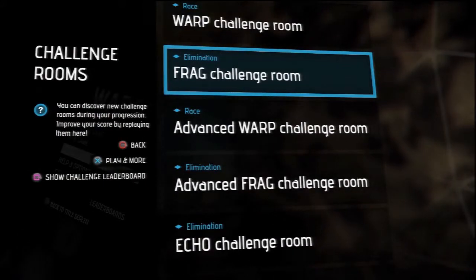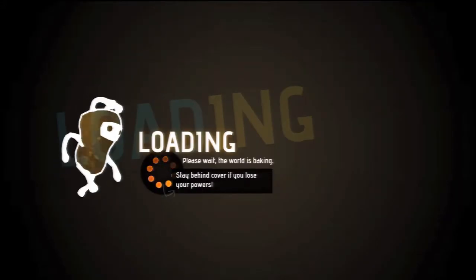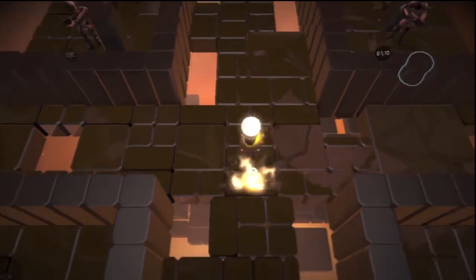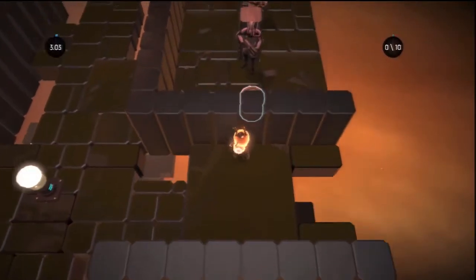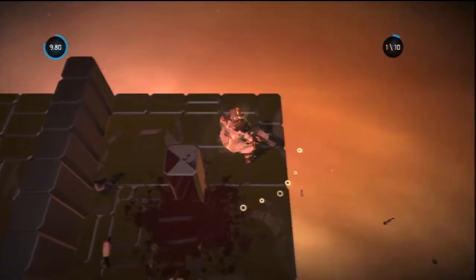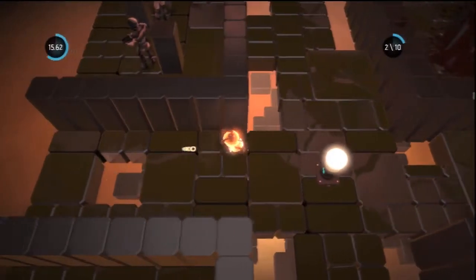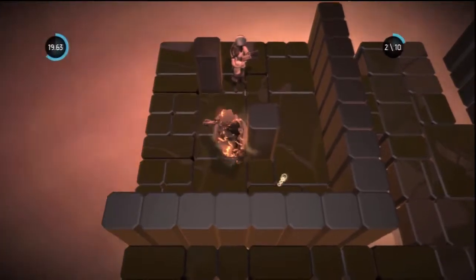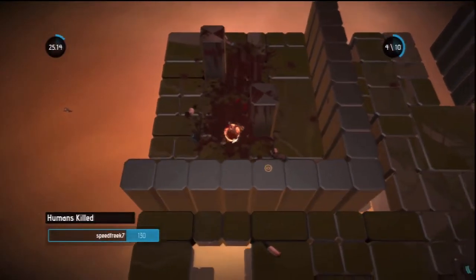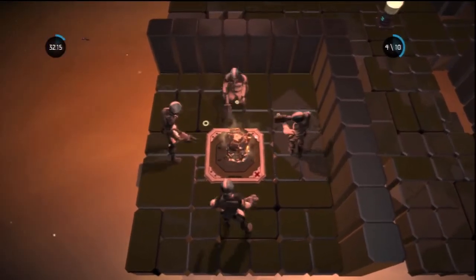Here's the second room — the Frag challenge room. In this challenge room you have to basically kill all the humans and you only have your warp ability. You start wherever you want and go around. This one you can be killed quite easily — you just have to know where to enter so they don't see you instantly, and be quick enough to dodge bullets if they start firing at you.